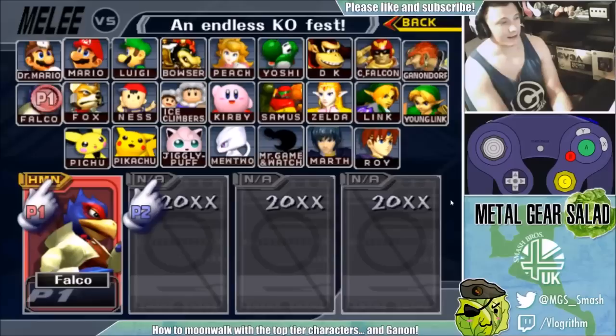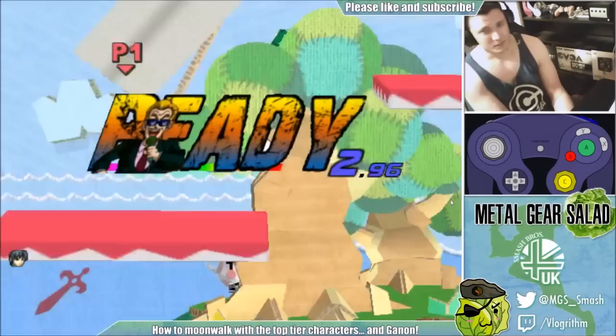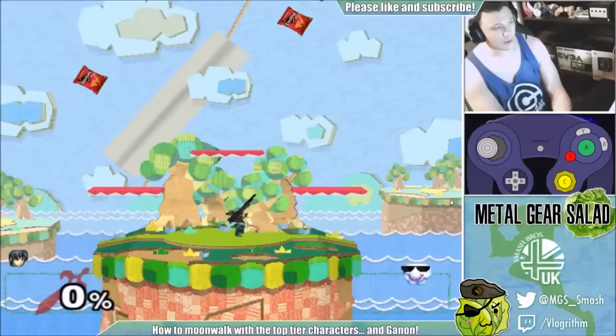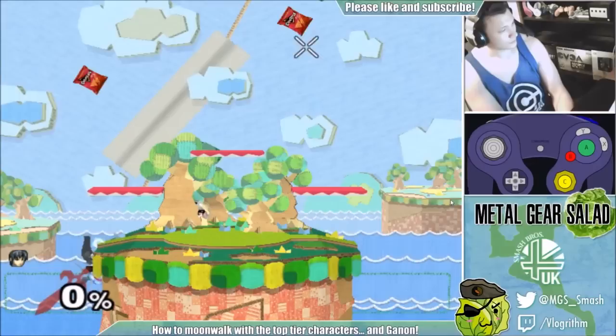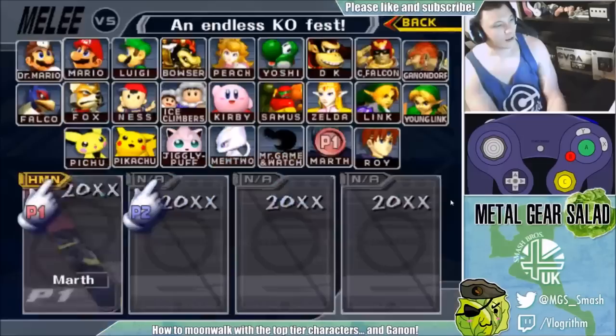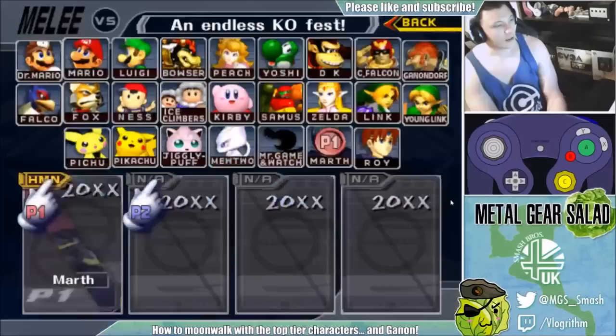Marth can do it as well. Again, Marth cannot do it from a dash dance. Marth tends to do his from a walk as well — his is really far though, which is quite nice. So he can get some serious range on that moonwalk. Notice as well that I'm just fast falling to grab the ledge quickly with Marth, otherwise you end up wasting a lot of time grabbing a ledge like that. Marth does it really well.